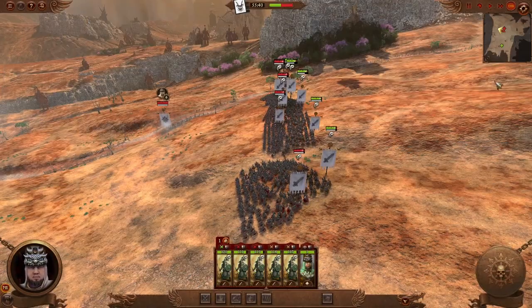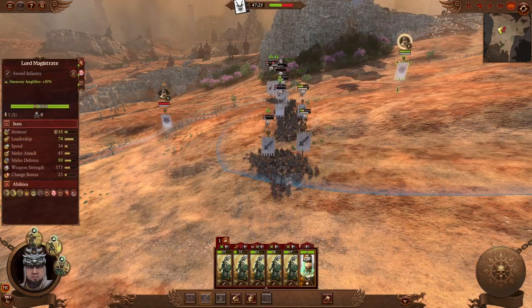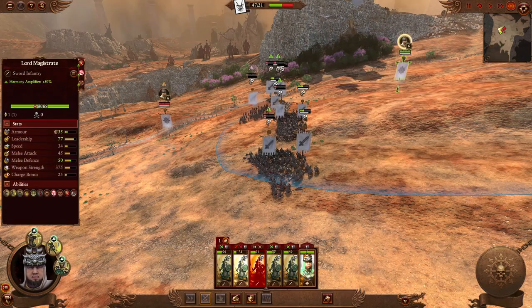Fighting on slopes also affects melee combat, and depending on the elevation difference, the damage can increase up to 30% at 1 meter difference when you have the high ground.